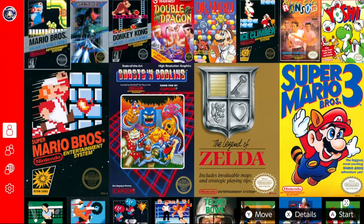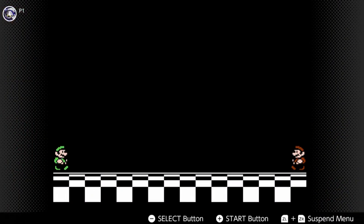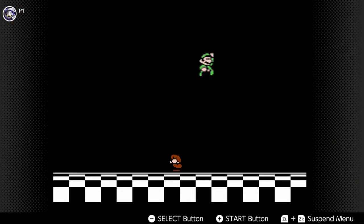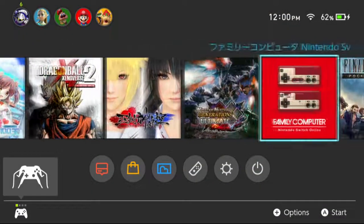And you choose one and you go right into it. Do note that the American app only has the American versions of these games, but if you have a Japanese account on your Switch, you can take a little stroll to the Japanese store.